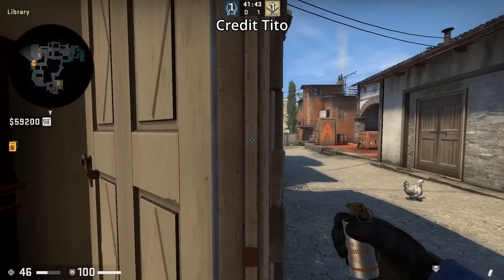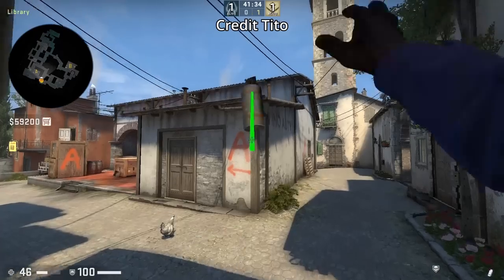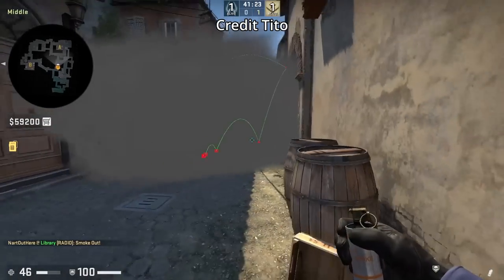Here's a deep mid smoke from library that you can throw at the start of the round to apply some pressure onto the T's. Aim bottom right of the letter A on the wood, then jump throw. The smoke will leave no gaps.